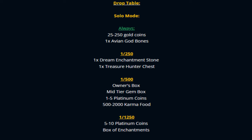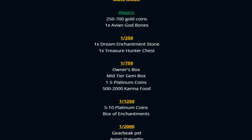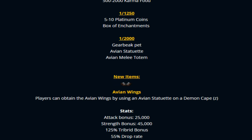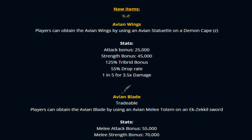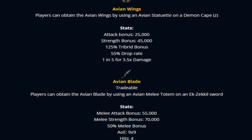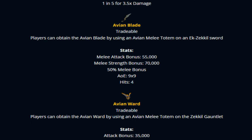Now for the drop table — always drops include gold bones, with prayers also completely customized on Redemption. The juicy drops: 1-in-1,250 chance for five to ten platinum coins, 1-in-2,000 for the Gabriel part, the Avian Statue, and the Avian Melee Totem. There are also new items — players can obtain Avian Wings by using an Avian Statue on a Demon Cape. Those wings look super beautiful and are incredibly powerful.